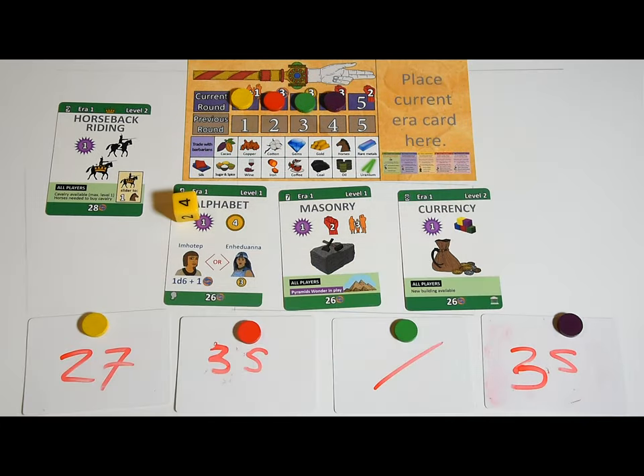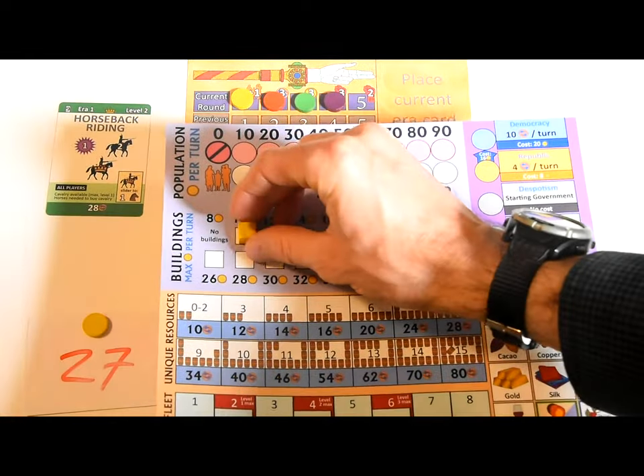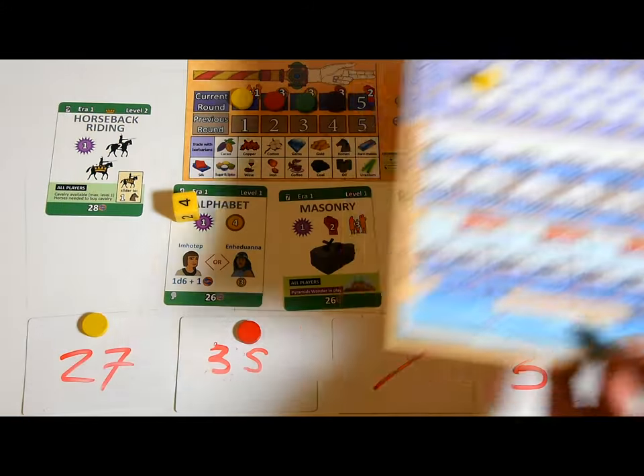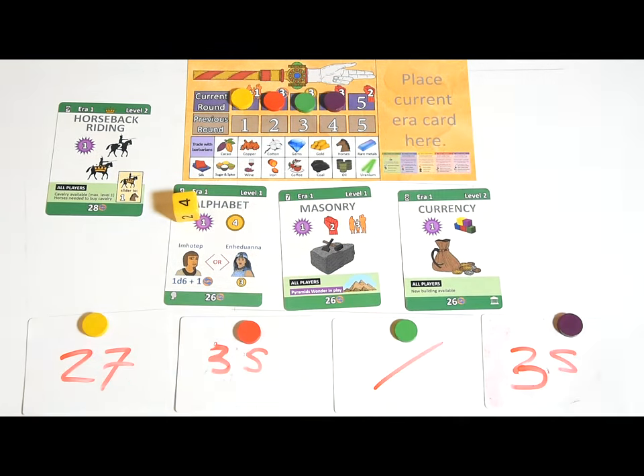Some technologies with a building icon unlock new buildings. Whoever buys the technology gets one building cube of each player color. She can place the cube of her color on her civilization board, thereby increasing the amount of gold she can collect every round. As for the other cubes, she can sell or trade them to other players or keep them for herself.